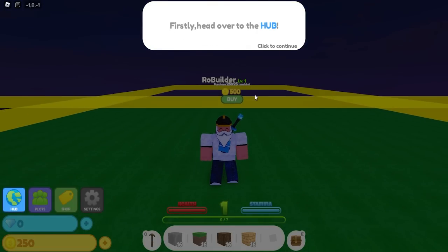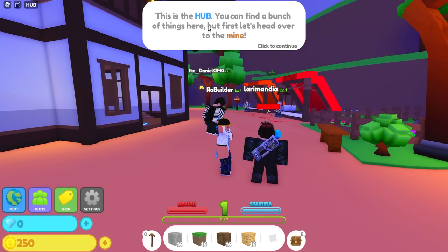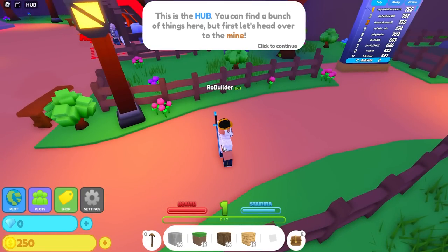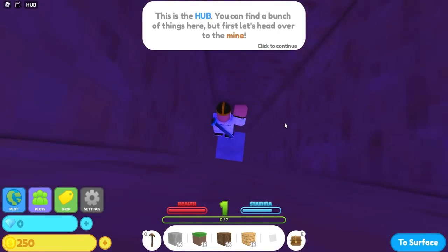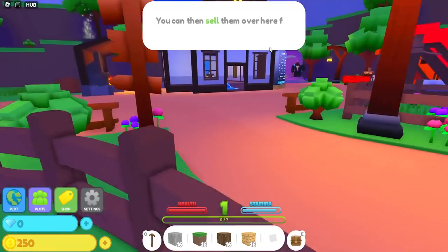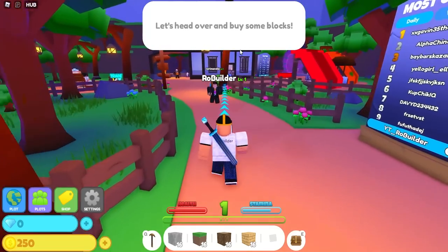Firstly, head over to the hub — oh, it's this button right here. Maybe an arrow right there would be cool. Okay so this is the hub, you can find a bunch of things here. Let's head over to the mine. For this tutorial I'd definitely recommend adding arrows so you can follow along — I feel like that would help so much. Okay, I'm in the mine — oh, now there are arrows, great. Here you can find various ores and sell them for coins.